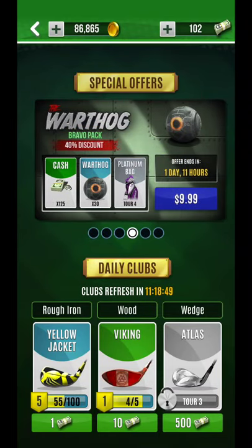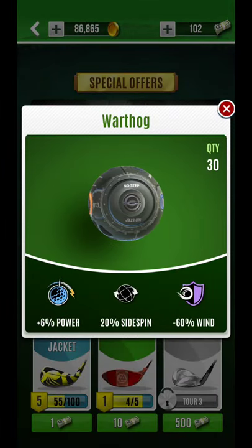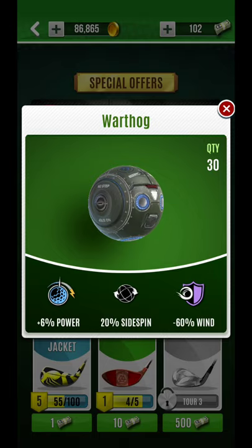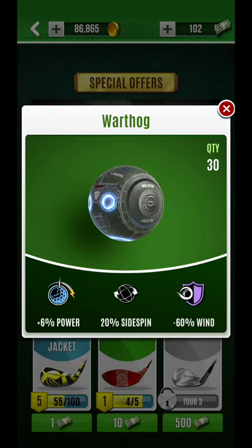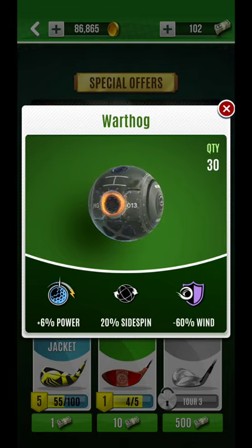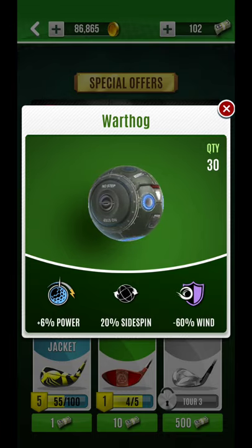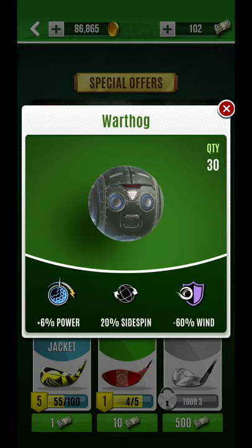And similarly with that Warthog, I just wanted to kind of show you this one as well. You can see just 1% less power, so it's at the plus 6. But then look at that minus 60 wind reduction — that's going to be great for par 3s. This is going to be a great par 3 ball and a great headwind ball as well.